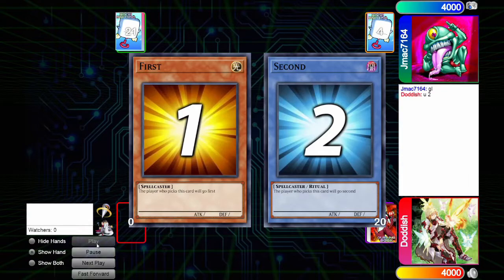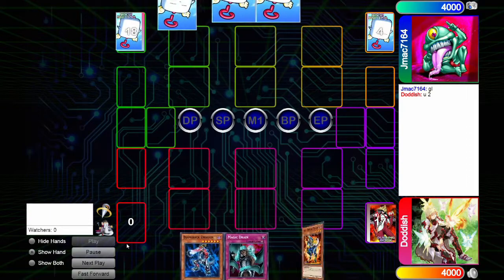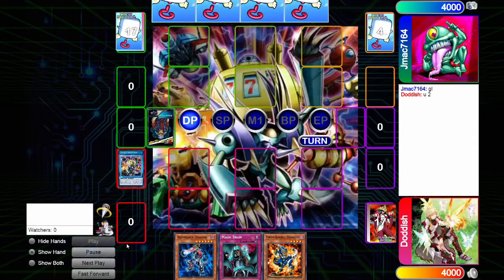We end up winning the die roll, which is really good for us because we want to make sure we're going second. That would be because we're only starting with three cards in hand — we want to make sure we at least have four.